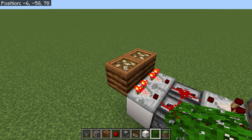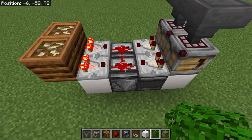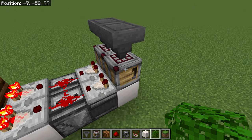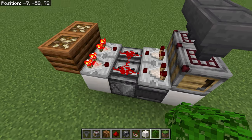A full composter has a signal strength of eight, so the comparator reads that and pushes out a signal strength of eight. The crafter, when it is full — all the slots are full, including if you block off some of the spots for, say, four quartz into a block of quartz — that will raise this to a nine.